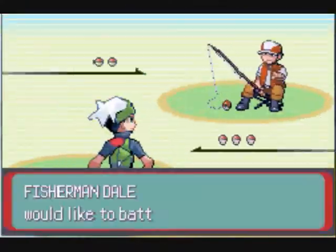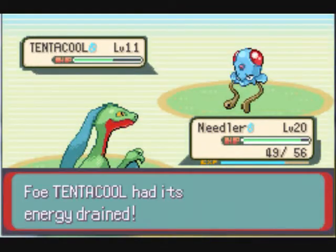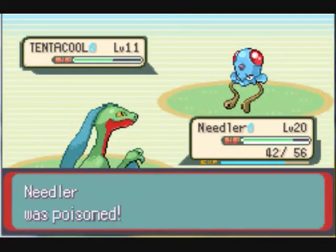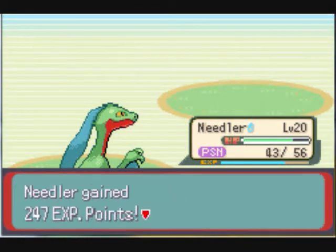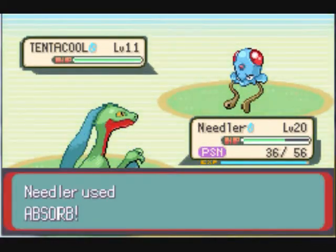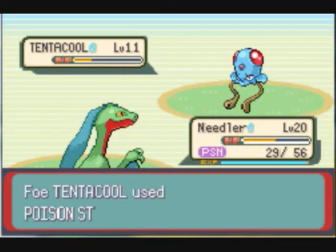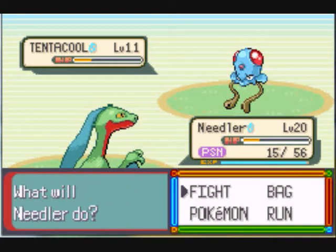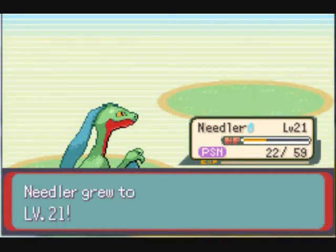I'm gonna have to call it quits for this episode. So, I'm battling this guy. He's got Tentacruel, and I knew I was gonna get poisoned on this first one — I just knew it. I get a crit on the Absorb twice in a row, which just makes me giggle. I hurt myself in confusion, get down pretty low, but then hit through and I'm able to kill it off.